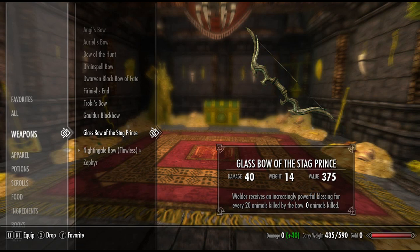Next, we have the Glass Bow of the Stag Prince. This has a base damage of 16, which makes it the second highest base damage of any unique bow in Skyrim. The enchantment is very unique: the wielder receives an increasingly powerful blessing for every 20 animals killed by the bow — currently 0 animals killed. So the more animals you kill, for every 20 you kill, you gain more and more power to this enchantment, which has the potential to be a very powerful bow.